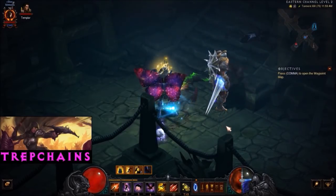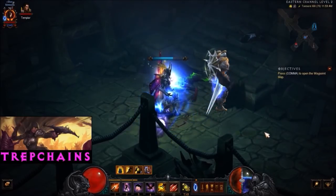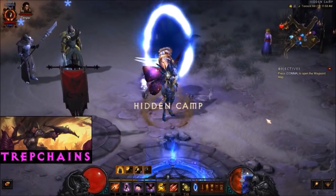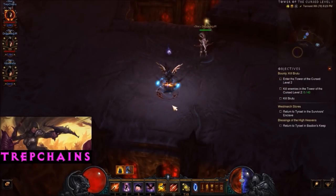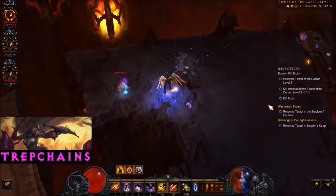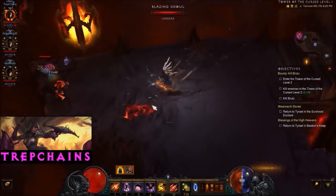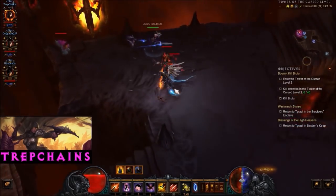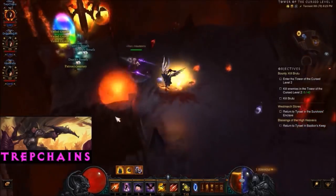I'm going to switch over to some footage now in Towers of the Cursed Level 1 to show what a Rainbow Goblin looks like. There's the Rainbow Goblin — found it! That's what a Rainbow Goblin looks like. It makes a different portal. Kill it — there we go. Rainbow level.